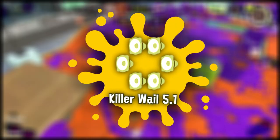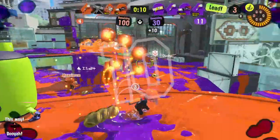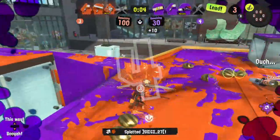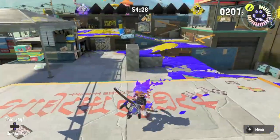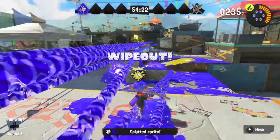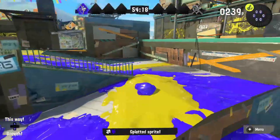Now let's talk about the special weapon of the Tri-Stringer, Killer Whale 5.1. Most people have the misconception that you need to be aggressive with it in order to get value out of it, which may give some people the idea that this special doesn't synergize well with the Tri-Stringer, which is a passive weapon. But you couldn't be more wrong. First off, it lets you scan for enemies through walls and cover, including cover that you can shoot over. It's useful even to just use the beginning of the whale to recon for nearby enemies and see who you can single out.